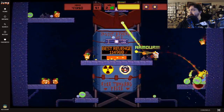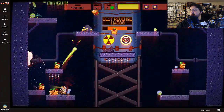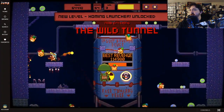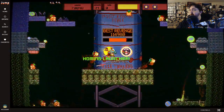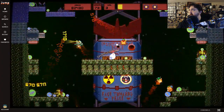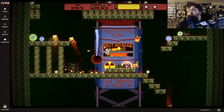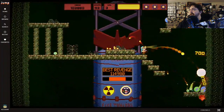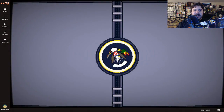I always end up getting killed by these moles way before that happens. Oh god, we're entering a new area — the Wild Tunnel. Oh, we have a homing launcher now! We got homing missiles that we're able to launch out. I must have had a really good combo because I haven't even passed my high score yet, and I did not make it this far.